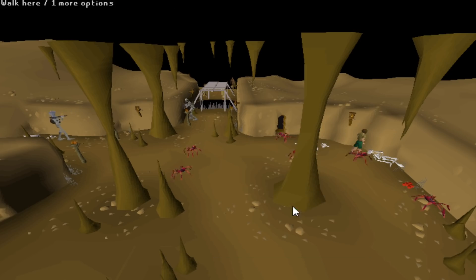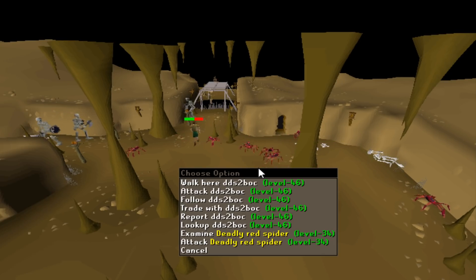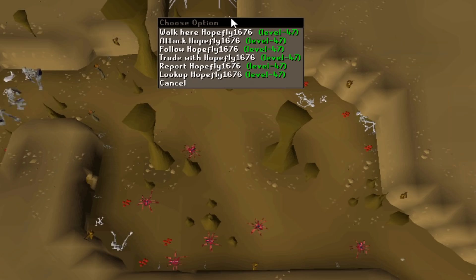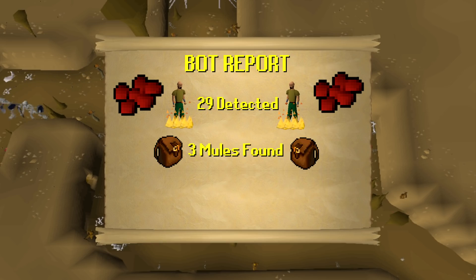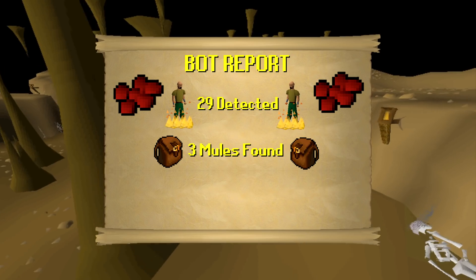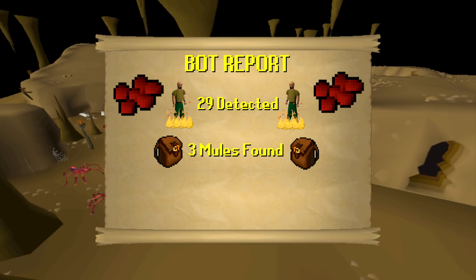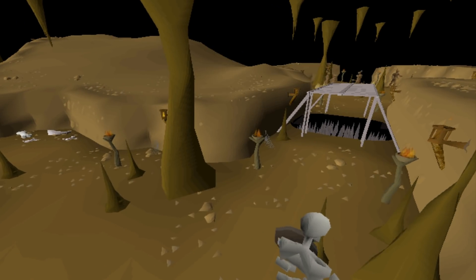I already covered a red spider egg bot farm in the Forthos dungeon, but there's also one in the Edgeville dungeon. You never know how much GP you're going to catch just from a few low level accounts doing an activity like this. I sent 6 usernames off to Jagex and they found 29 active accounts linked to them. The bots themselves only had 1.8 million GP on them and are programmed to offload 543 red spider eggs at one time. However, Jagex tracked down the mules — one had 180 mil, three more had 20 to 50 mil each, and the main mule had 850 million GP. In total, 1,050 million GP was removed. Not bad for such a scrappy low level bot farm.